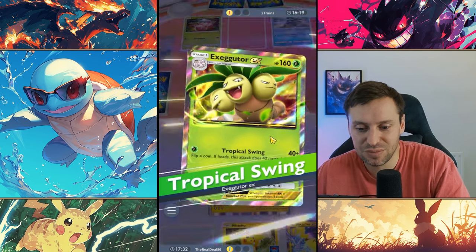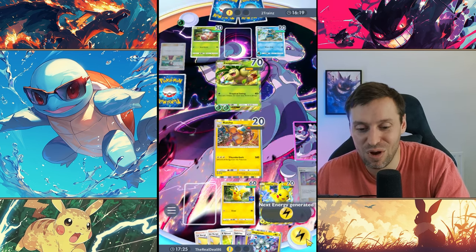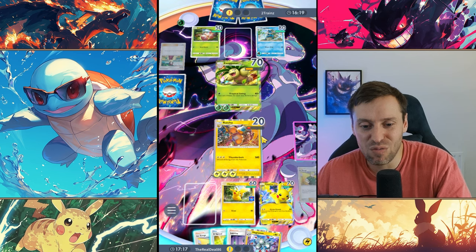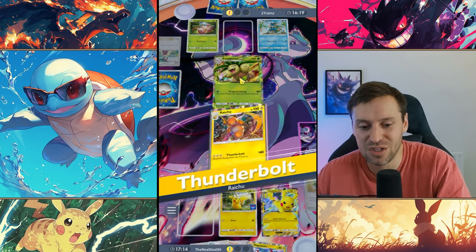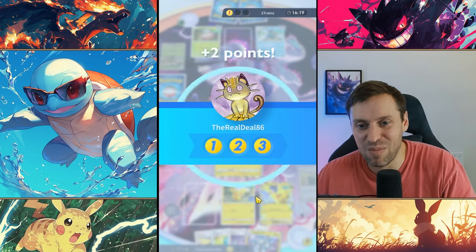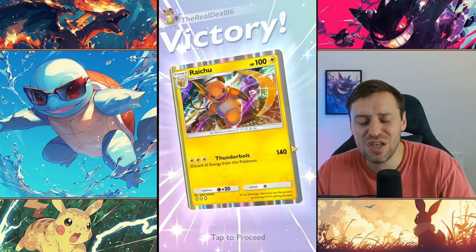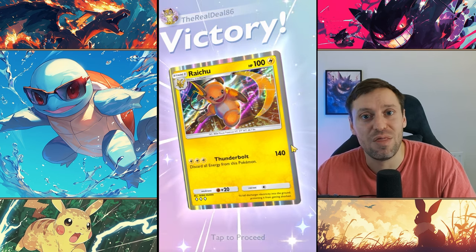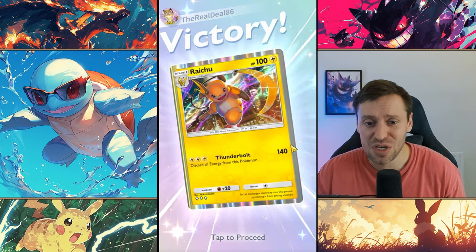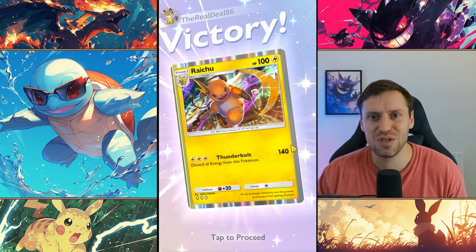We're going to drop energy there, and a lot of people don't know about this — Raichu coming in hard with 140 damage! It's 1-1. And see you later — game over! That was the perfect showcase of how to use Raichu. He's a really really strong card, and he brings stuff that Pikachu EX can't do — they are a great pair. I hope you guys enjoyed the video and start using Raichu as well. Please leave a cheeky thumbs up, smash that subscribe, and I'll see you all in a video soon — peace!